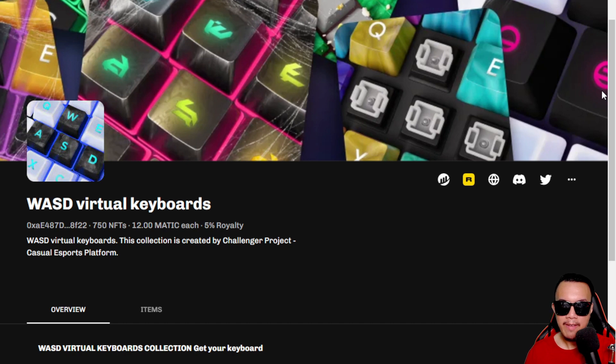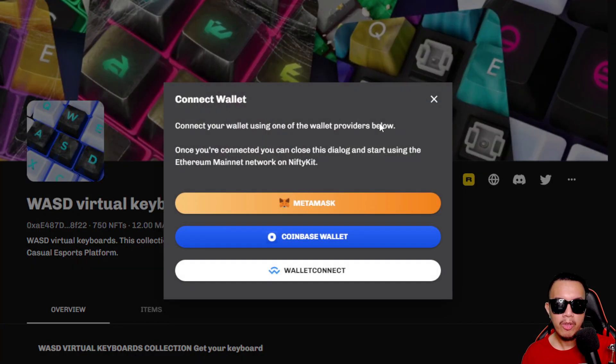As of this time, the NFTs minted are already at 711 out of 750, so the supply is very limited. You need to connect your wallet first — they support MetaMask, Coinbase Wallet, and WalletConnect.